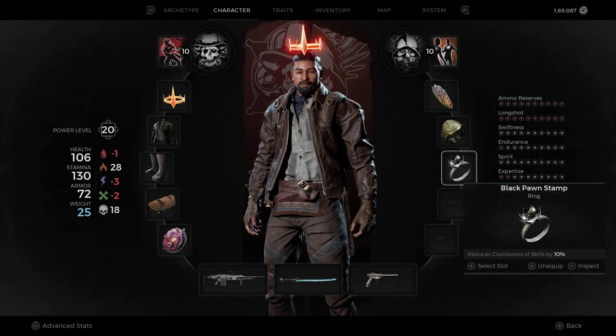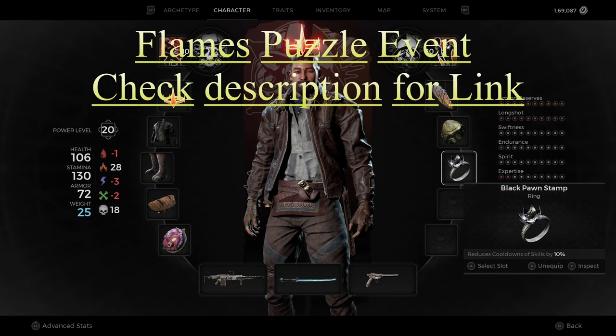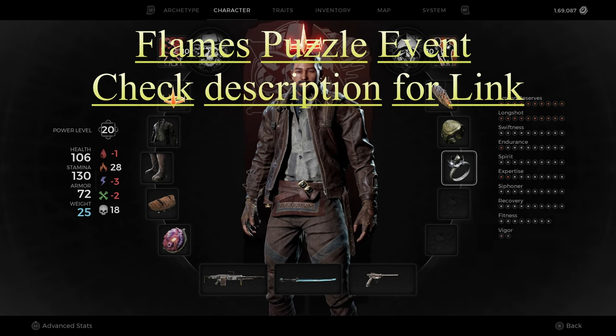The second ring we need is the Black Pawn Stamp, which reduces skill cooldown by 10%. This ring can be obtained from the Flames event — please check the description for a detailed video on this event.